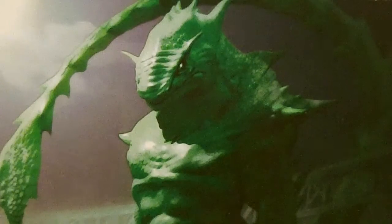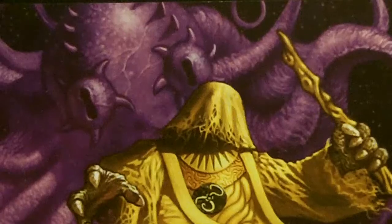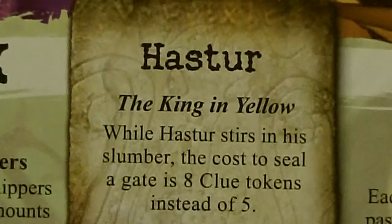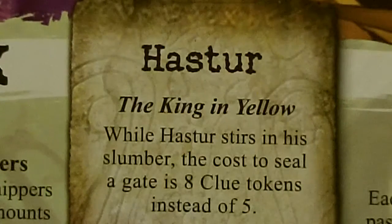That wraps up our four investigators. Now we're going to take a look at our ancient one. For this game, we're going to be using Hastur, the King in Yellow. While Hastur stirs in his slumber, the cost to seal a gate is eight clue tokens instead of five. It's already hard enough to seal six gates — it's really hard when you're going up against him.